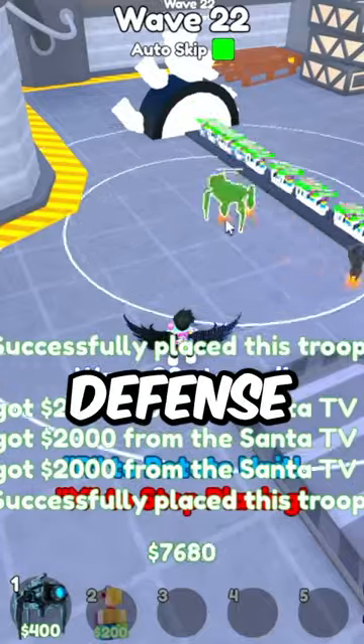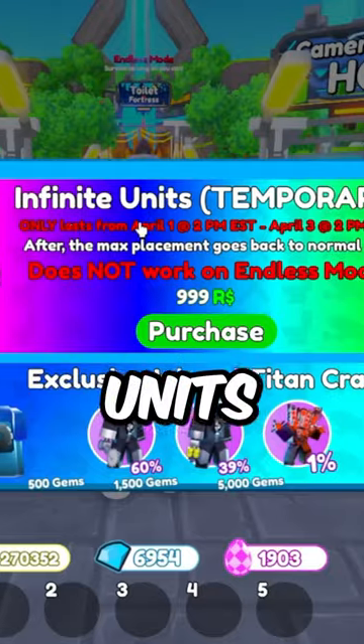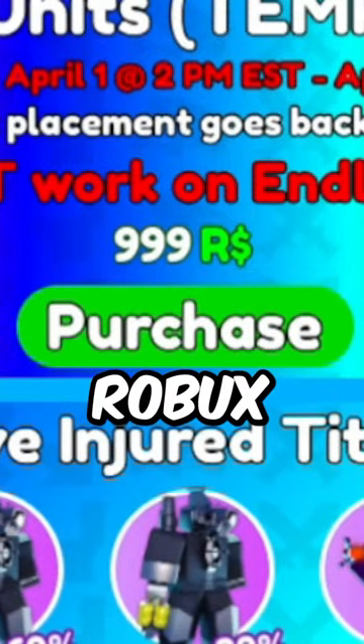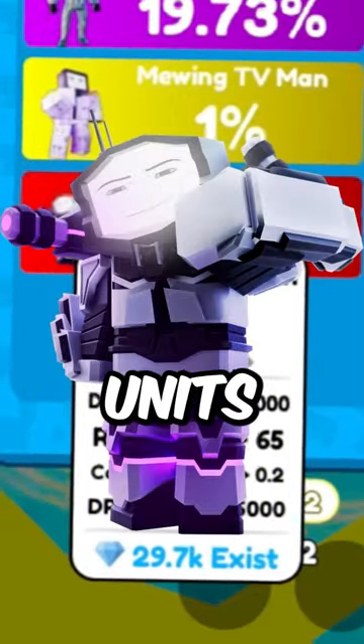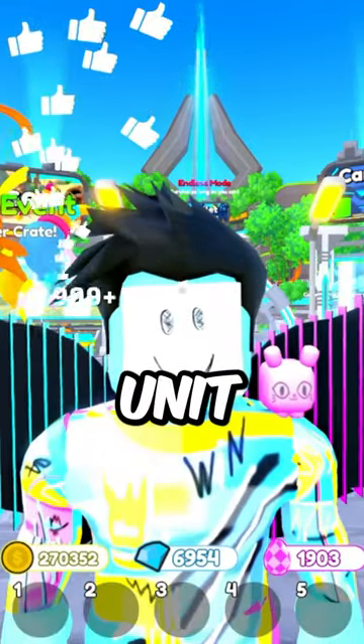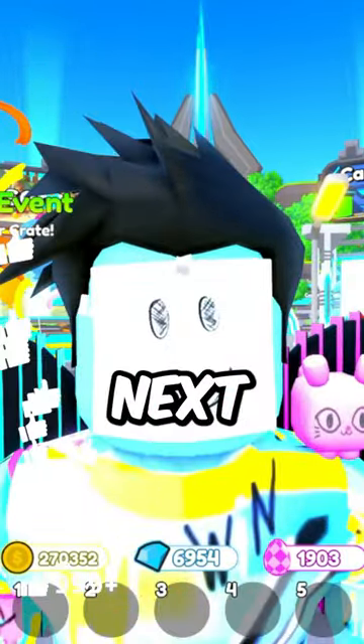I'm going to attempt to break Toilet Tower Defense by placing infinite units, and the way I'm doing this is the Infinite Units game pass, which costs 999 Robux. I know it's expensive — like the video and comment what unit and what map I should try next for a chance to win one of the brand new mythic units.